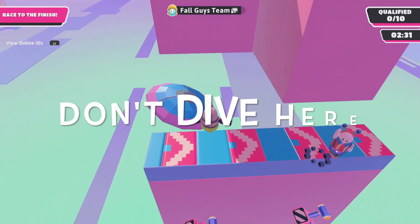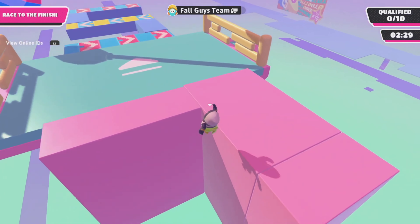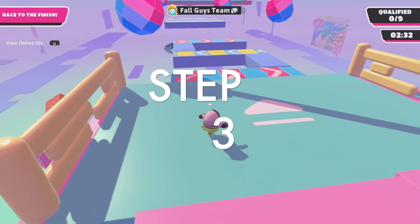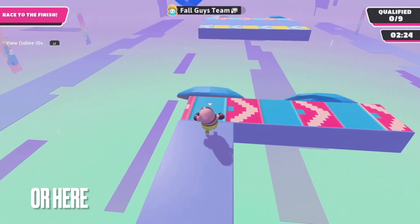Guys, steps have some issues — all you have to do is just use the launch pad. Go near the launch, take the first launch, right after getting the first launch dive over here and then jump. You will reach the third launcher guys, don't dive over here. Just jump over here and again you're getting into the third step easily.